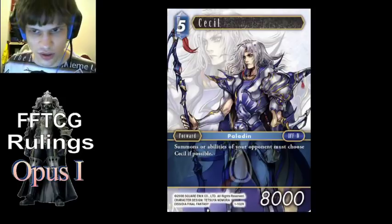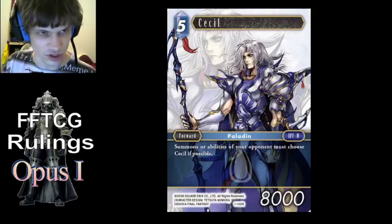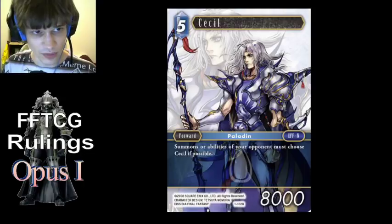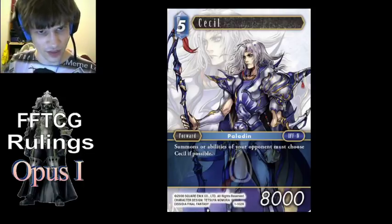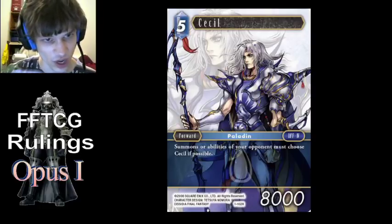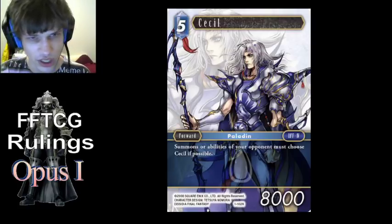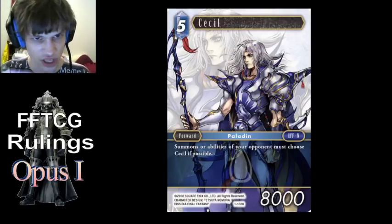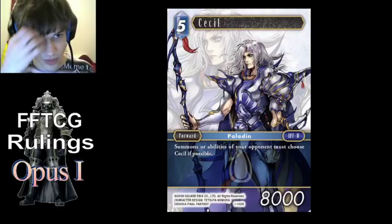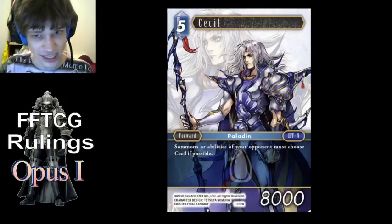Cecil — Lightning Rod type abilities. 'If possible' is the key term. So obviously something like Odin IV won't have to choose Cecil because it can't — because he costs 5. It has to be a legal target. If more than one ability is forcing something to target and both those things are a legal target, then the person using the targeting effect gets to choose which one they target out of the Lightning Rod options. If a summon ability chooses multiple targets like Bahamut, then it only has to choose Cecil as one of the targets. As long as it chooses him as one of the targets, it can choose any other legal target — because once he is one of the targets, he is no longer possible to be targeted as the others, since those abilities can't target the same card twice.